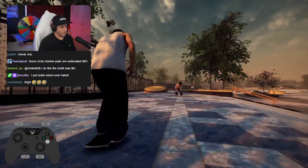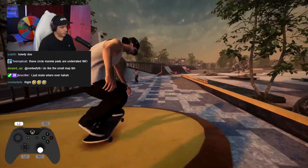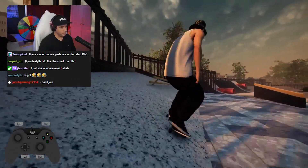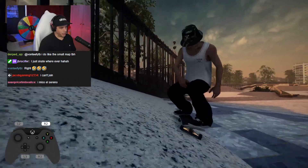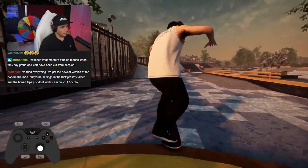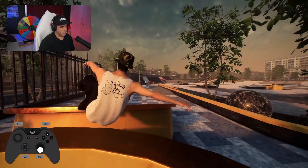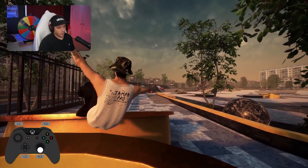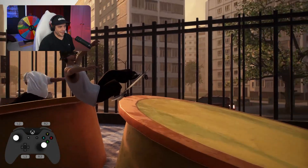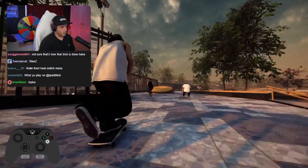I like skate parks a lot because I can just flow mindlessly — I don't have to worry about my flow because it's easy to piece together lines. Whereas on a street map I actually have to pay attention to where I'm going. Oh wait — nollie front heel, switch manny, nollie front heel, switch manny!